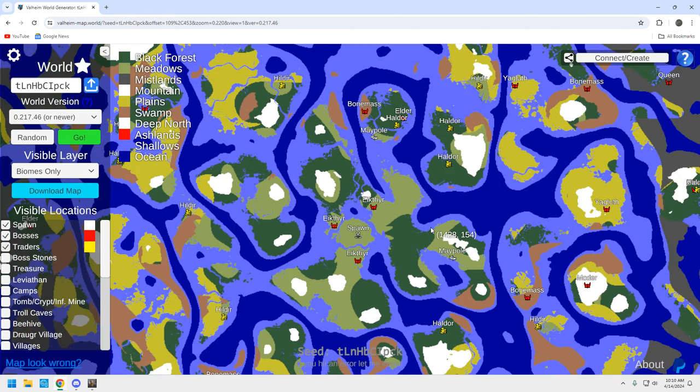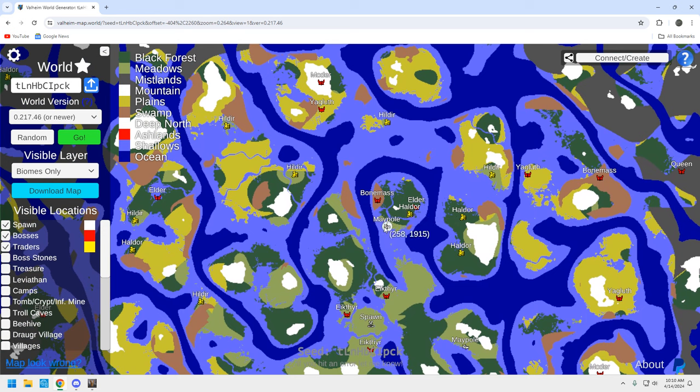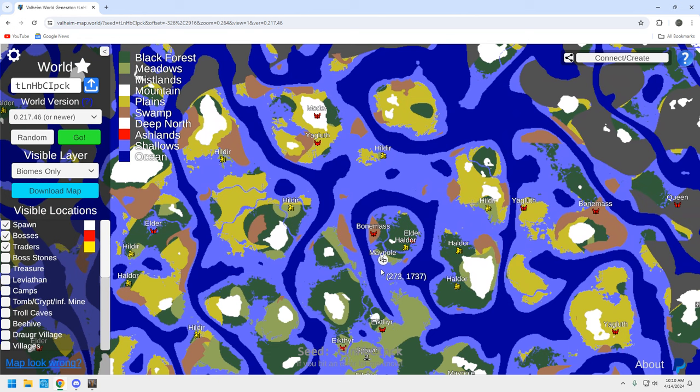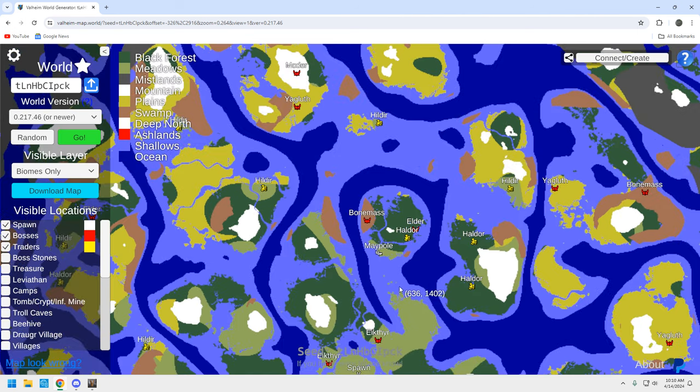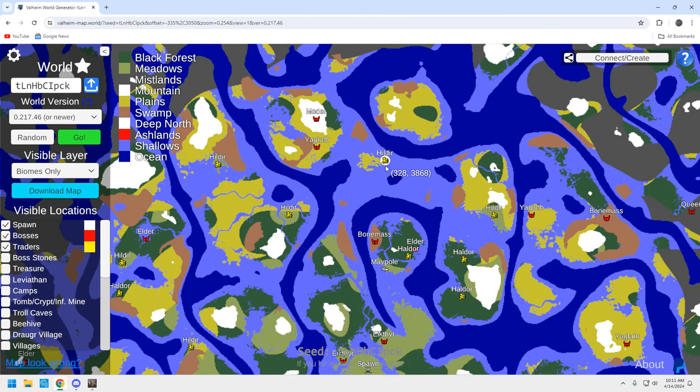Looking a little further — here's our spawn, there's the other maypole, and there's not a whole lot around it. However, you do have a Bonemass down here, a Moder, and a Yagluth — not too shabby. We're probably going to be spending most of our time up here. This Moder and this Yagluth are decent. This is going to be a pretty good early game seed. If you set up your base here, you've got Haldor, Elder, and Bonemass. Once you finish Bonemass, you're heading towards the end game.